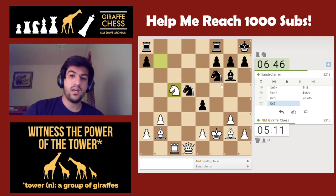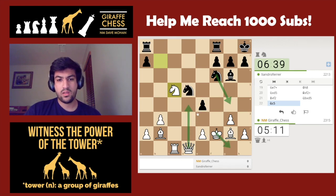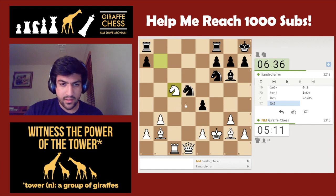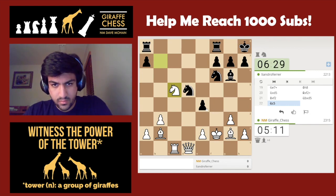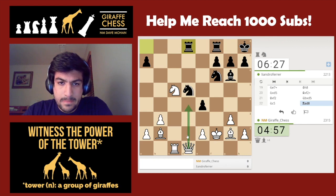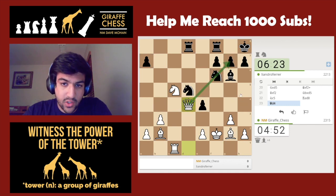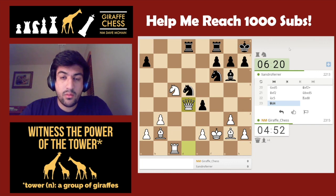Knight c5 — he might go knight g4, after which I'll step back and put my queen on d4. What's the material count? He has a rook — it's exactly a rook for a queen. Okay, rook d8. Should I just put my queen here? I feel like that sort of stops everything. Knight g4 — I have to be careful about queen g7 in the future.